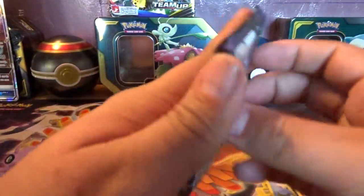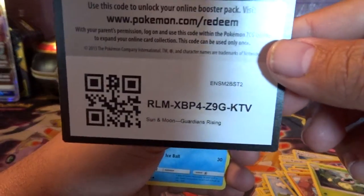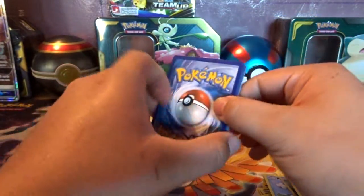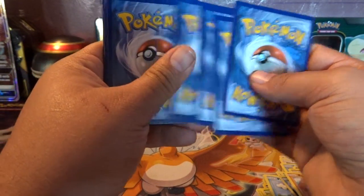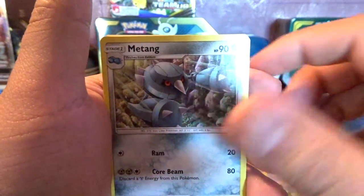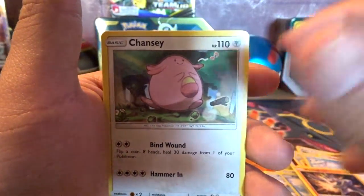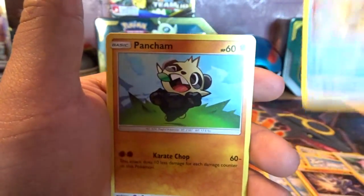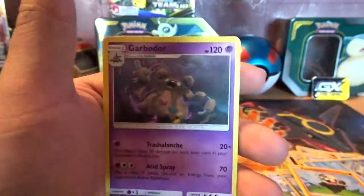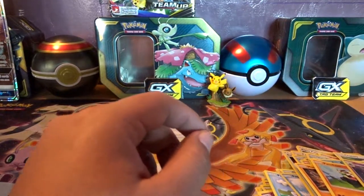Shake it up a little, say hello, let's get something amazing. If you haven't pushed that like button, push it now, subscribe to the channel, join the kingdom, and let's get something good out of this pack. We got Psychic Energy, Clefable, Meditite, Choice Band, Alolan Sandshrew, Machop, Chansey, Snom, Pancham, Pat Rat, and a regular Rare Garbodor.